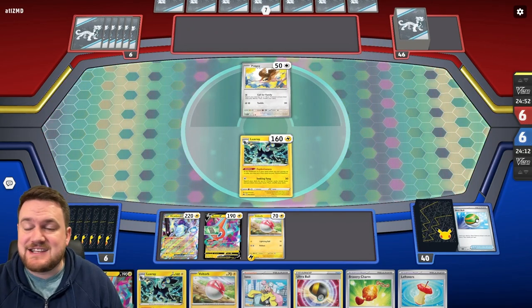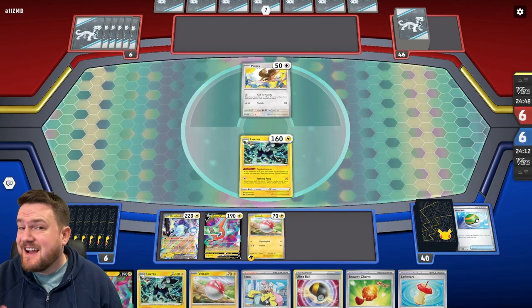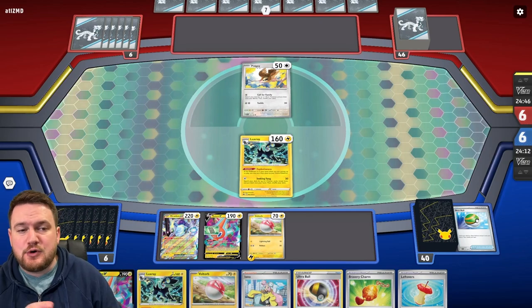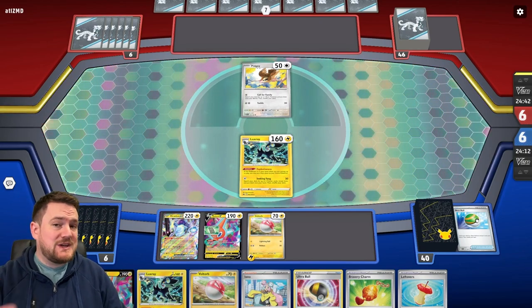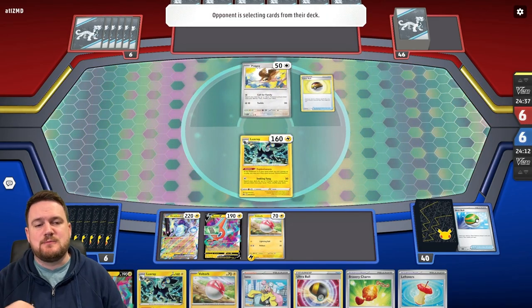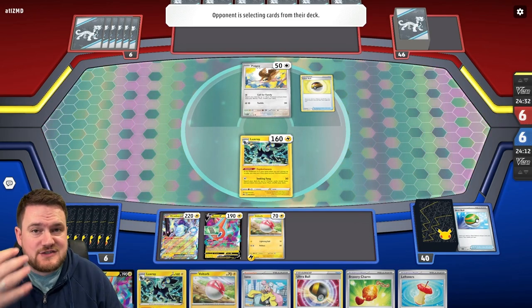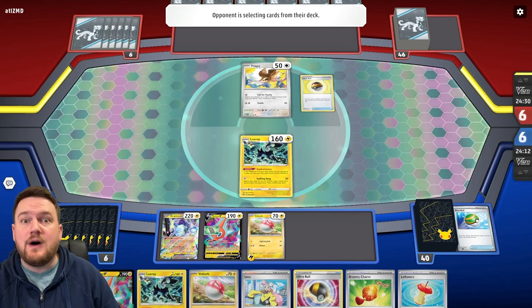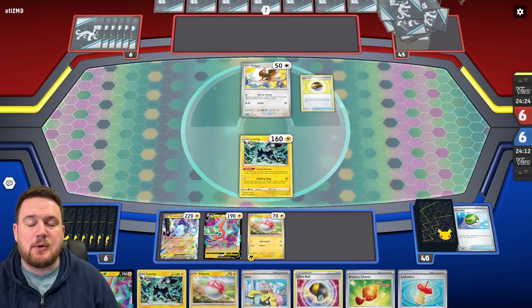You'll notice Luxray in the active — very good with Free Retreat, 160 HP, very strong for a starter. But it also has Seeking Fang for one energy, deals 50 damage, and we can search our deck for up to two Trainer Cards, which is super good in this deck. It allows us to search for consistency, like Supporters or Ultra Balls, search out our Pokemon, or even grab a tool or two to attach.